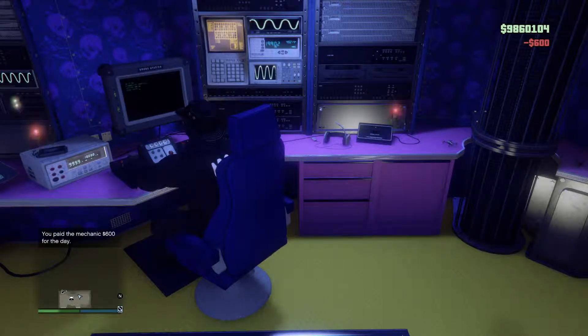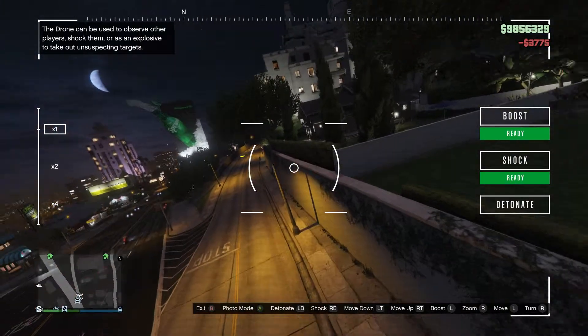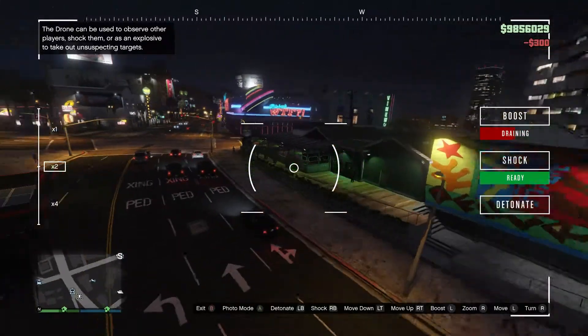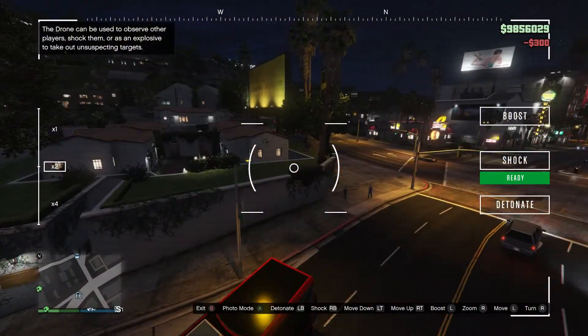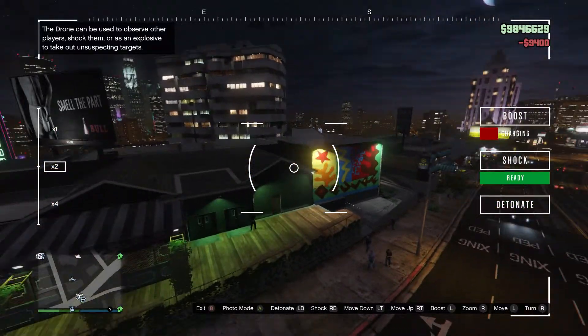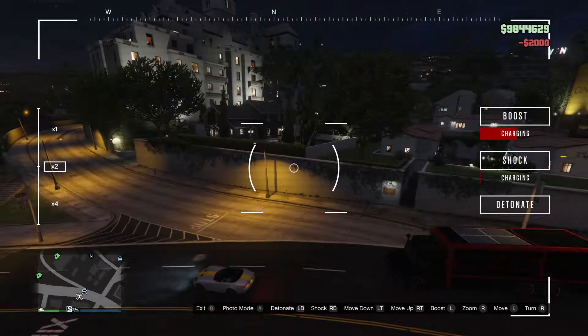In this station, you can fly pretty much a mini drone. So if you're getting shot at, you can go over the top of the person and just go down. Oh wow, you can boost as well apparently. So we have RB to shock — that would be a shock.